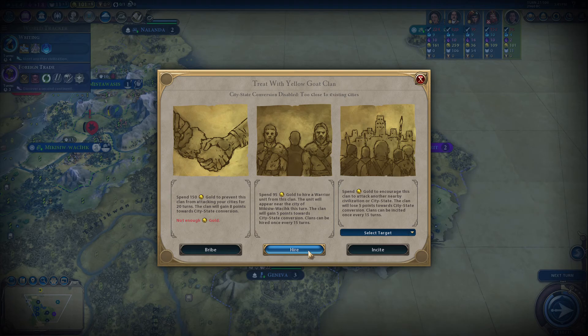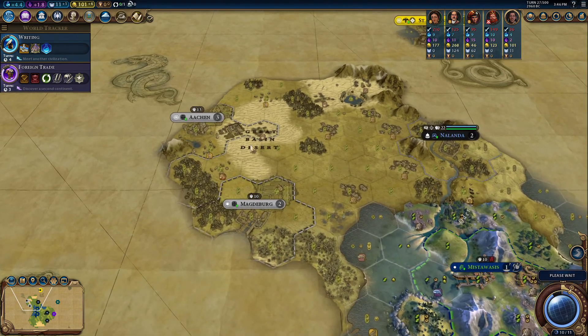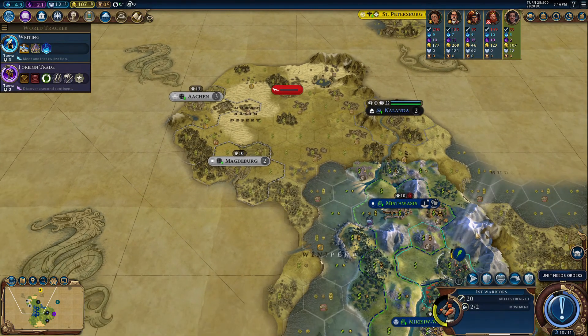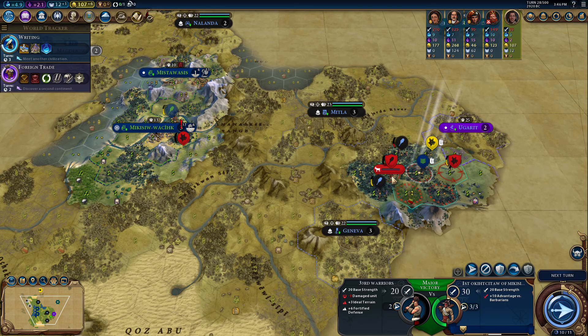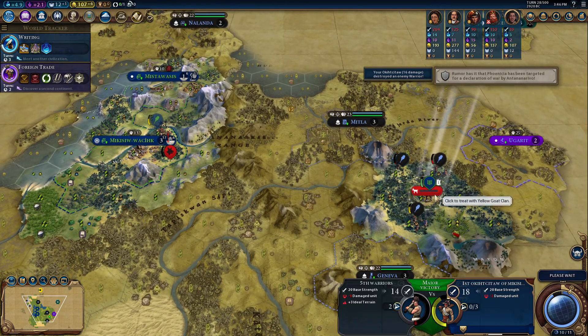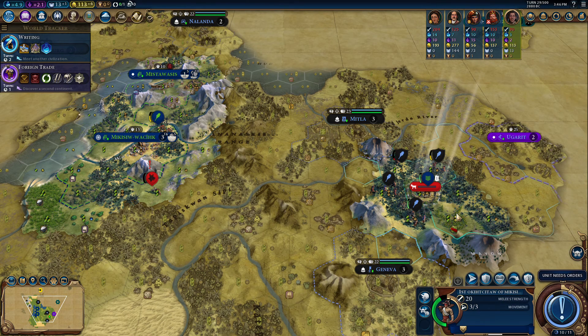Oh, I can hire a warrior! I keep forgetting about that aspect of the game. It looks like he's going for the pyramid. How much would it cost to incite them? Wow, 310 — that's a bit ridiculous. I'm just going to take the free pillage here instead. I'll take the gold — thank you very much. Though I'm not sure how this could become a city state since the four-tile rule doesn't seem to apply.